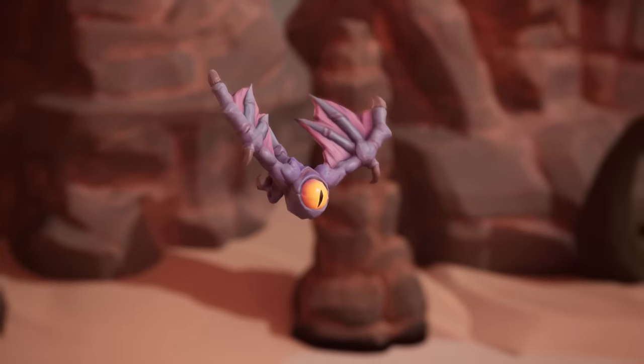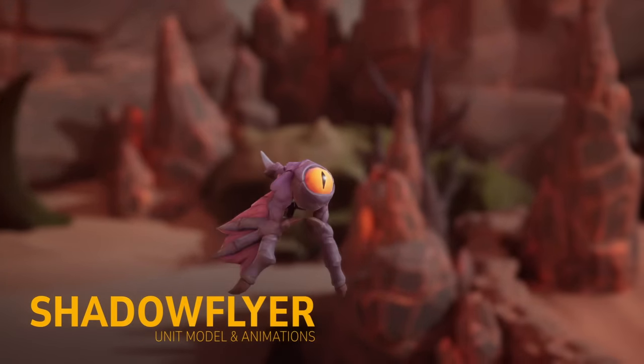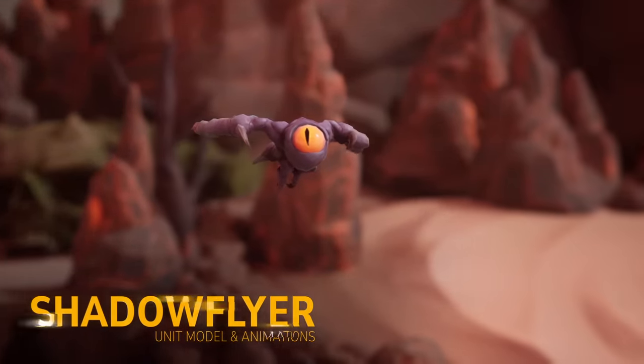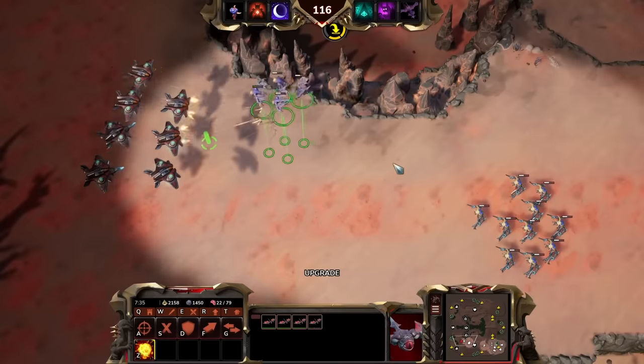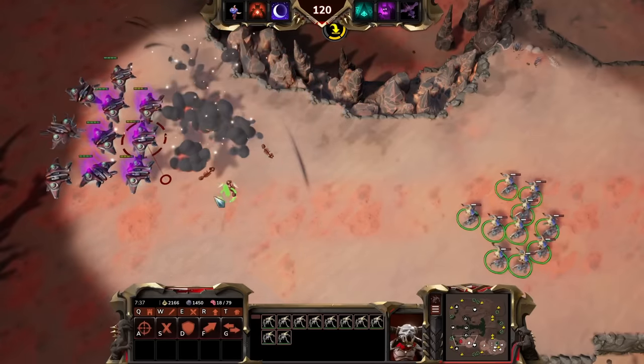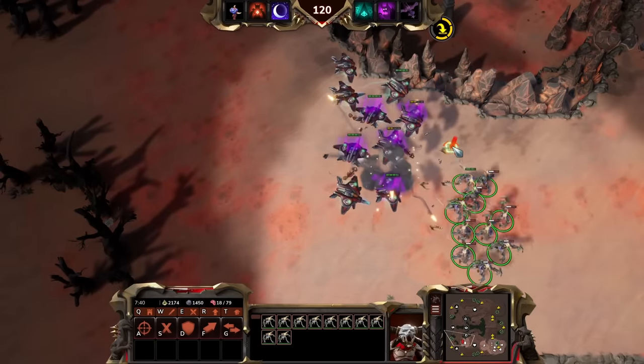For the Infernals, we're excited to showcase the Shadow Flyer unit model and animations, which have been updated in Frigate. Shadow Flyer gameplay has also been adjusted to be less volatile. Its explosions now apply a stacking armor debuff that makes air units vulnerable to attacks for a short time.